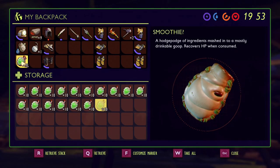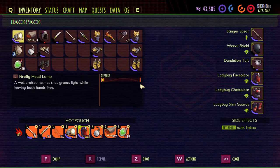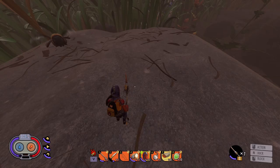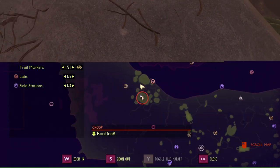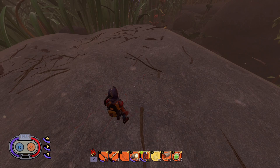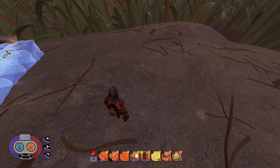Also worth noting: the smoothies all look different now. The healing on the hillbasa is maybe about 10% more than a smoothie. And regarding the mosquito needle's lifesteal, it heals you about the same, maybe a little bit less, than each tick of healing from the ladybug armor.